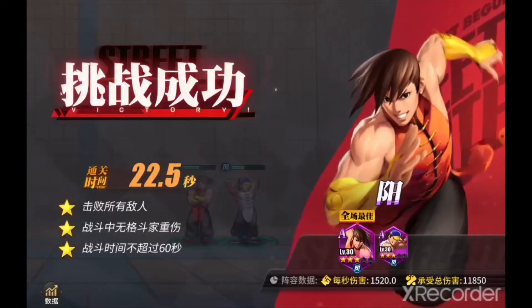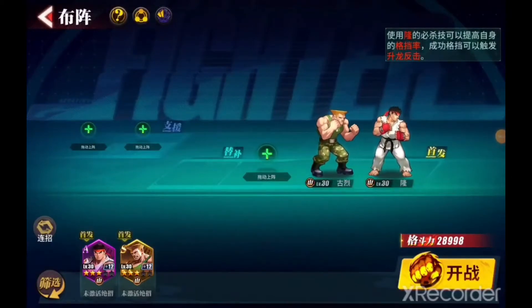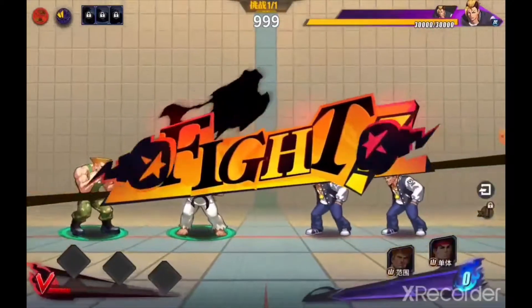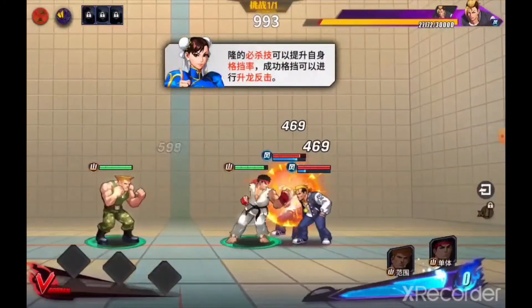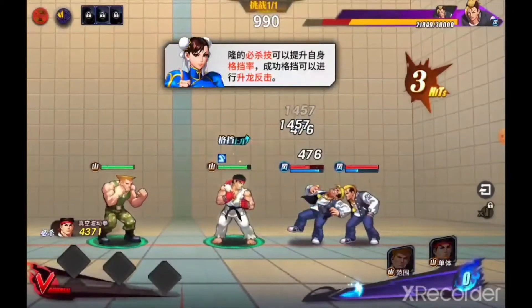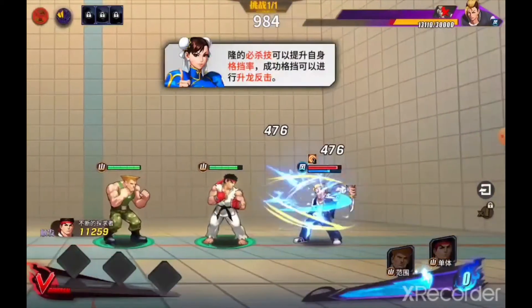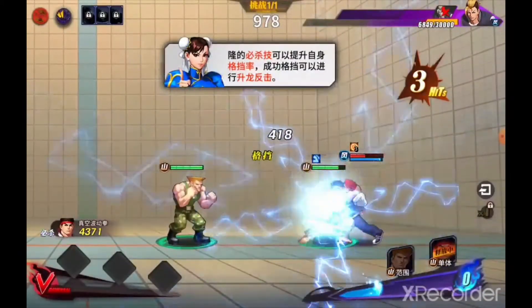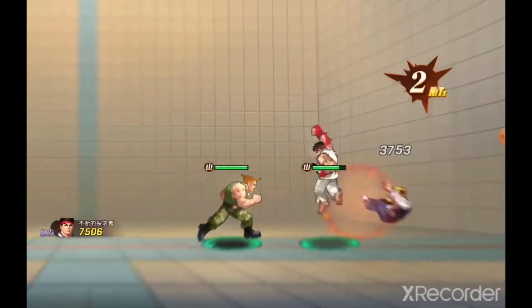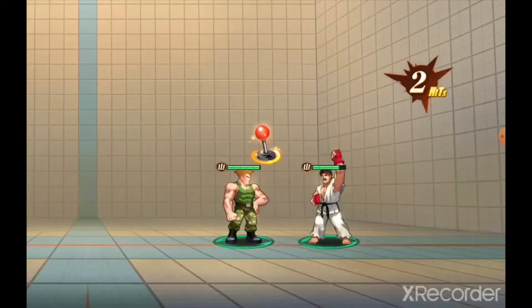I'll be right back with the next one. Now with this one, if I'm not mistaken, they want you to use Ryu's built-in counter-attack. He has a built-in counter-attack that will go into a follow-up — it's kind of like an alpha counter. So that's pretty much what they want you to utilize, where he'll take some damage and alpha counter into a dragon punch. That was not too difficult.